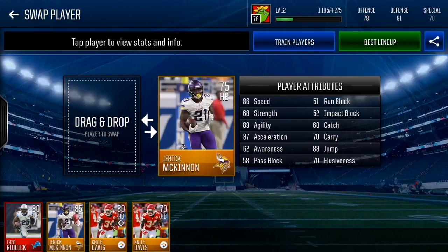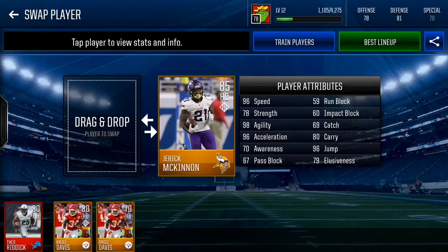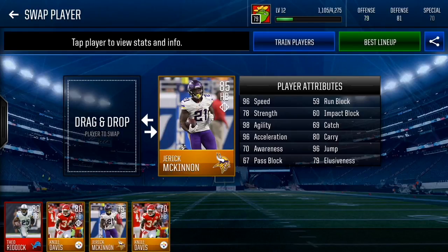Next cheap beast is Jerick McKinnon — 86 speed, 89 agility, 87 acceleration, 88 jump. He's a great running back every year. Maxed out he gets 96 speed, 98 agility, 96 acceleration, 80 carry which is better than Nile Davis, and 96 jump. He will cost a bit more to train up since he's higher overall, but he's the best gold running back you can get for speed.